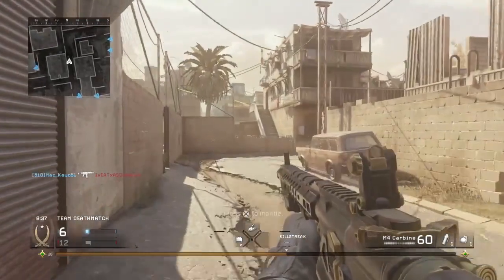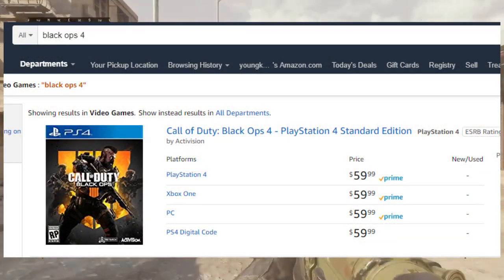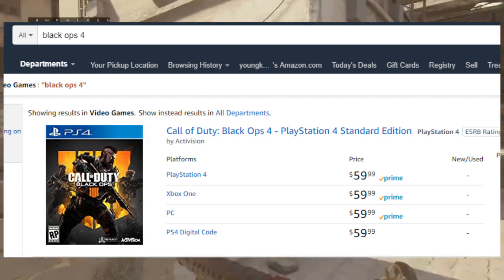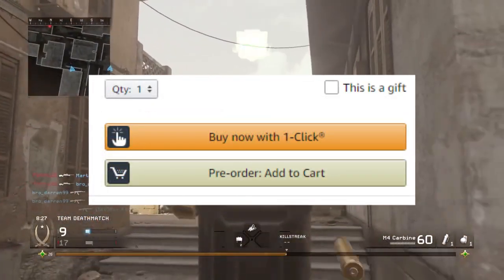Once you sign in, search up Black Ops 4 in the search bar and then click on any Black Ops 4 version that you want — Xbox, PlayStation, things like that. Once you click on that, you can scroll all the way down and it should say pre-order add to cart.